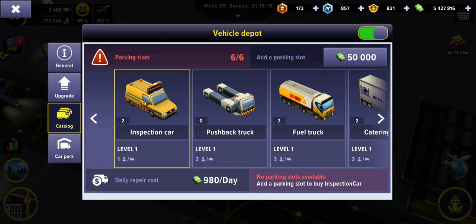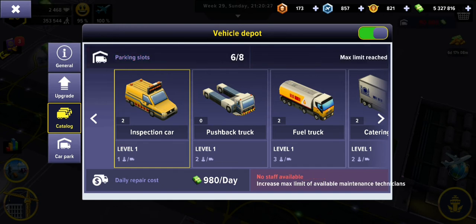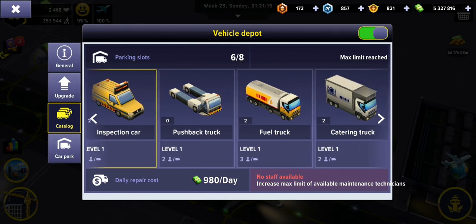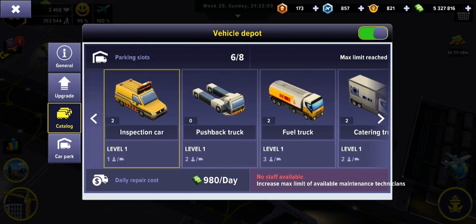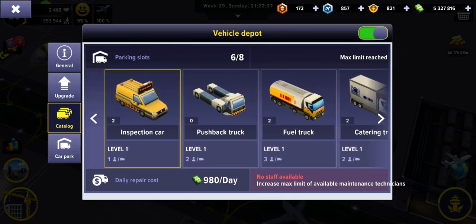We've got six out of six vehicle spots already taken, so it's going to cost us 50 grand to add another slot. That gives us a maximum of two more vehicles we can cram in here before we'd have to buy another depot. The most popular vehicle we all know is the inspection vehicle, so let's go to the catalogue and purchase another one.